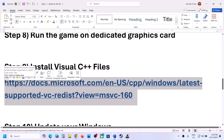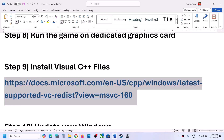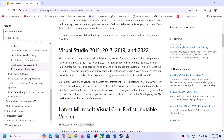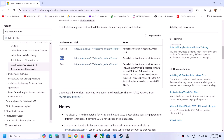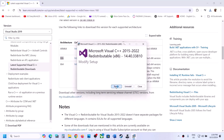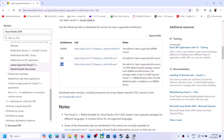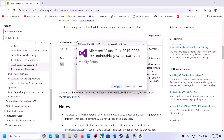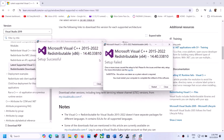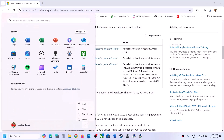The next step is to install the Visual C++ redistributables. Copy the link provided in the video description and open it in a browser. It will take you to the Microsoft website where you can see Visual Studio 2015, 2017, 2019, and 2022 redistributables. Download both x86 and x64 versions. Run each exe file — if you see Repair, click Repair; if you see Install, click Install. Once done, restart your computer and then launch the game.